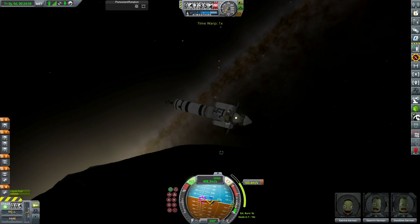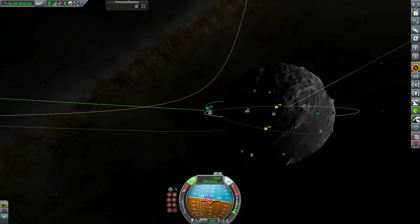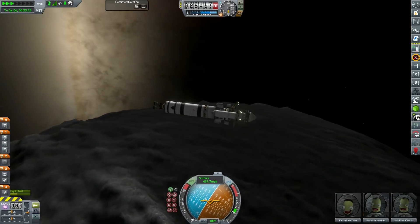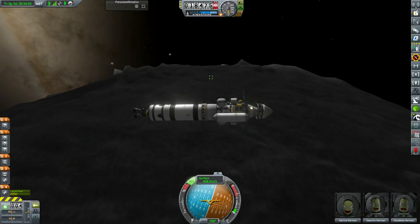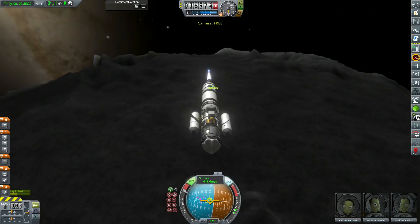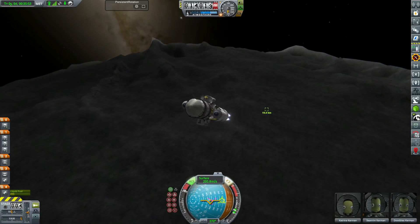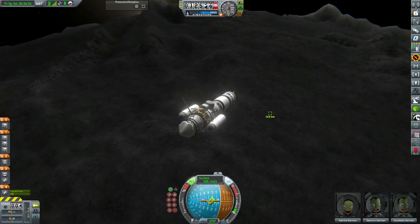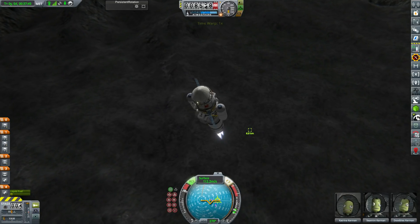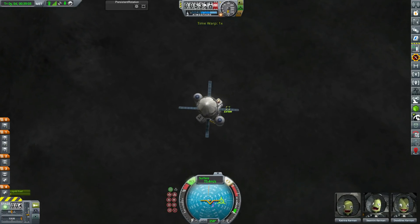Now we can head down to the surface and start rescuing some Kerbals and salvaging some spacecraft. We have to make sure we're controlling from the command pod though, because by default it commands from those external command seats, which isn't particularly useful. This first one is relatively close to the equatorial plane — actually pretty much on the same longitude as Hyperion. He's on some nice flat ground, which is going to make our job a hell of a lot easier. I don't know what I would have done if they'd spawned on top of one of Nemesis's horrendous mountains. We do a small inclination change and then use most of the fuel in our transfer stage to slow ourselves down.